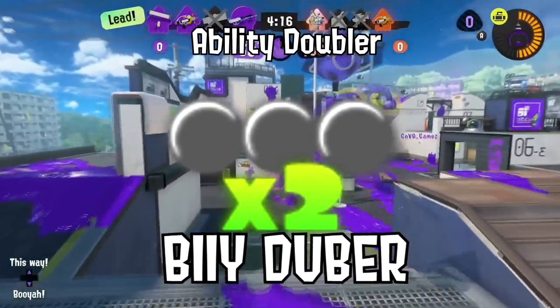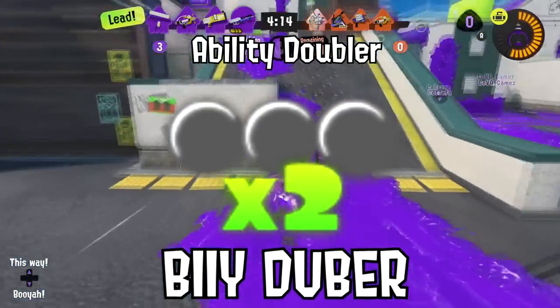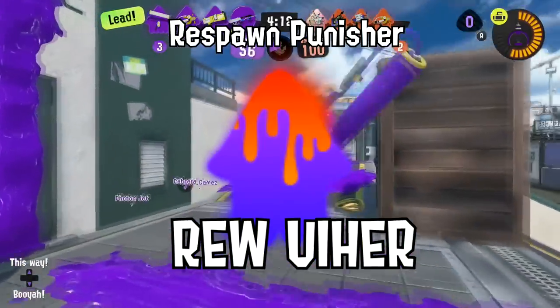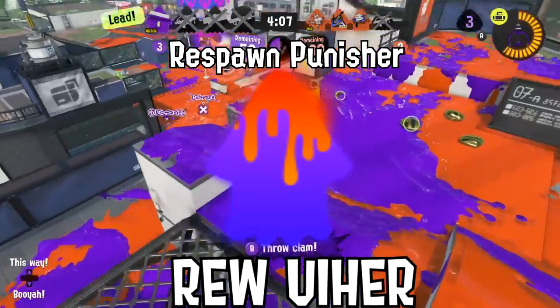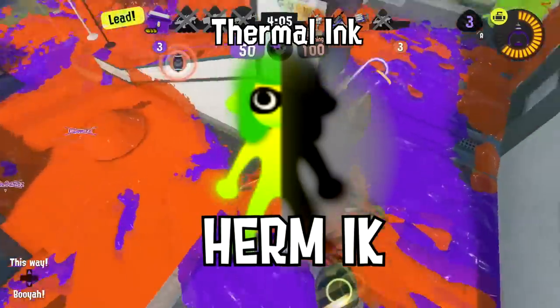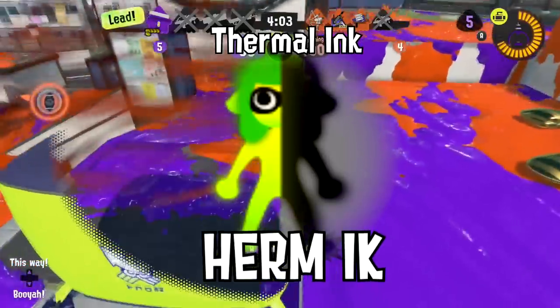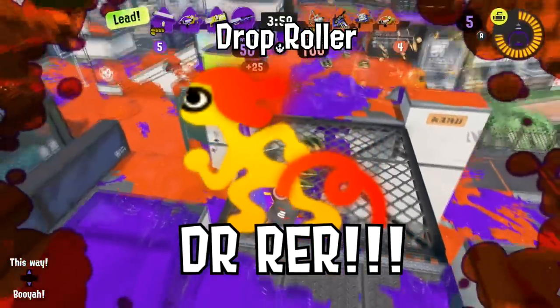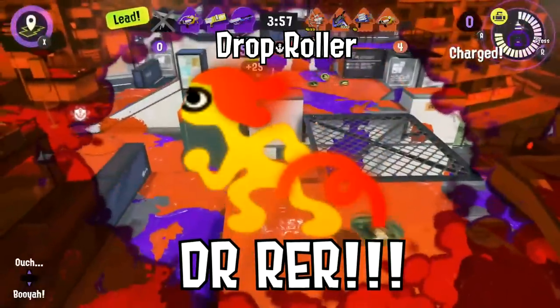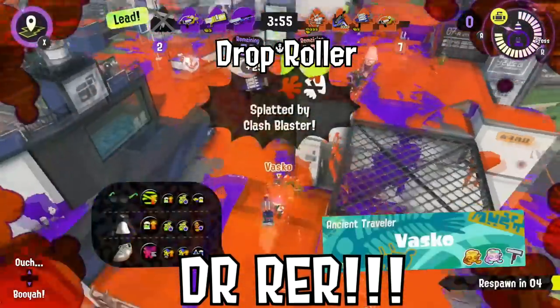Don't forget that your gear starts with B-Duber. Don't be too aggressive with Roo-Ear or you'll spend more time in the base than you do fighting opponents. Want to see people you hit? Don't forget about Hermic. Super jump a lot? Grab some Durr-R.